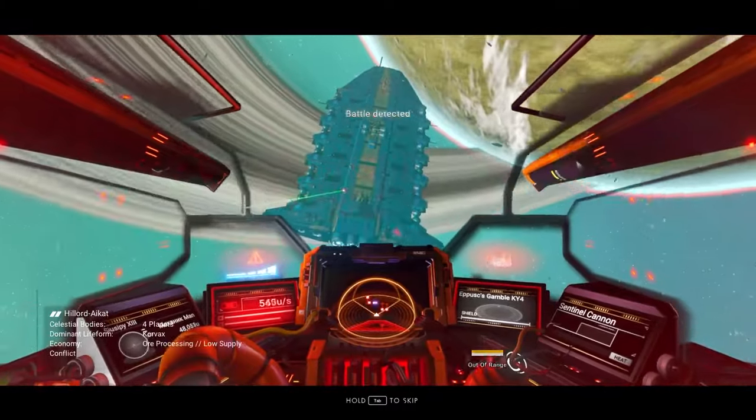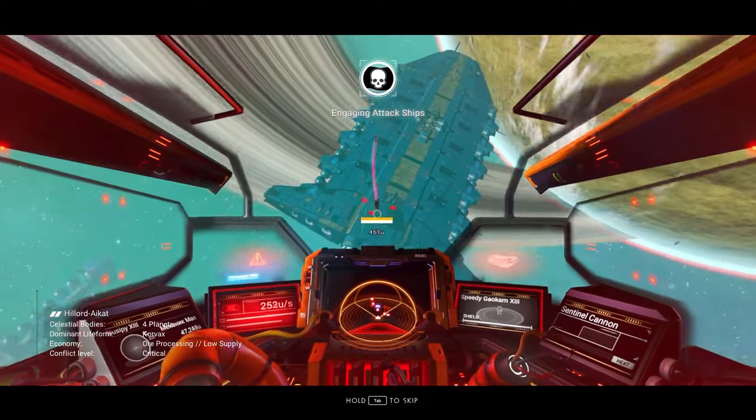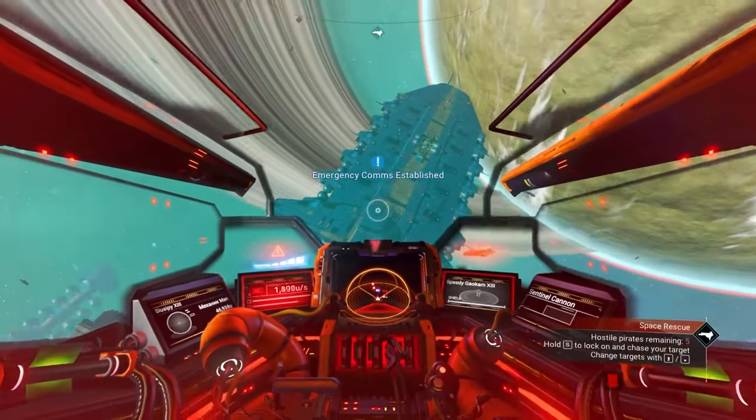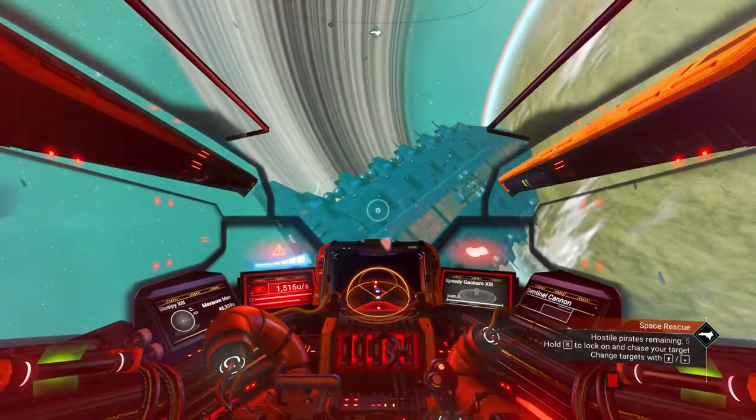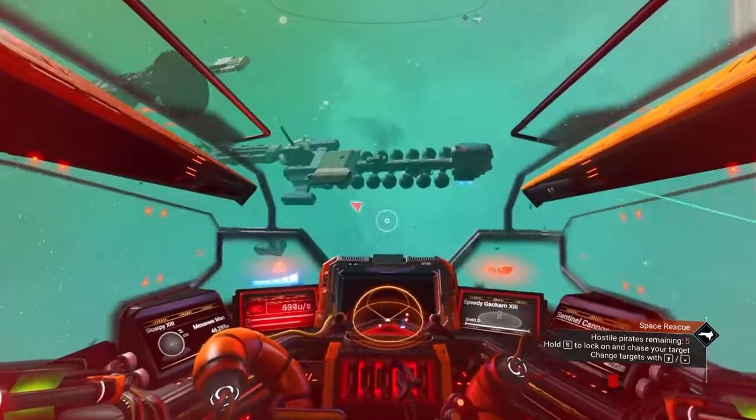I instantly started attacking the ship, which I don't suggest. What I really suggest you do is jettison away as far as you can using your hyperdrive, get away from the ship, and then pull out your own personal freighter. As you can see, this pirate battle has a ton of freighters with cargo pods and everything.